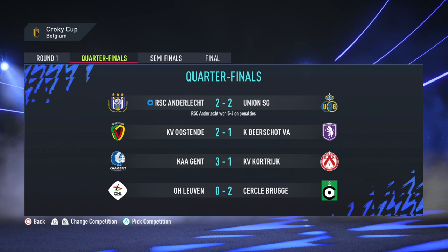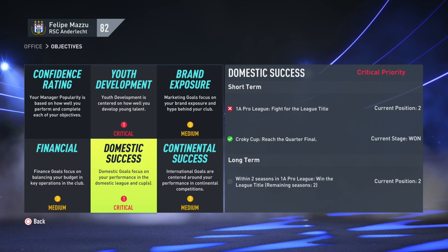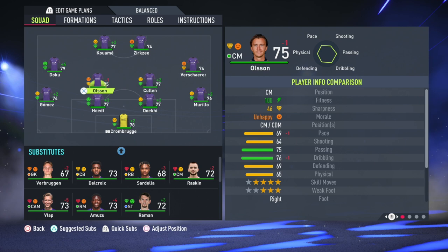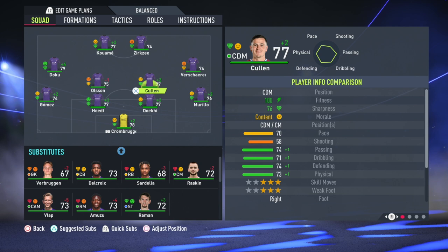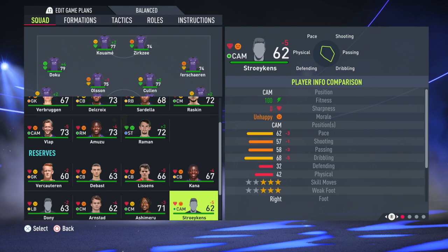However, we were asked to reach the quarter final of the Croky Cup and in the end we went all the way and won it, beating KAA Gent in the final — who have won it the second most times in Belgian football. Winning the Croky Cup in Belgium also gives you a qualifying place in the Europa League for next season, so we far exceeded our cup objective. The cup was a giant success.